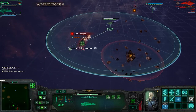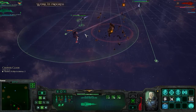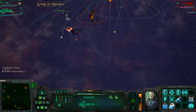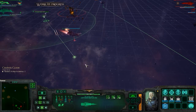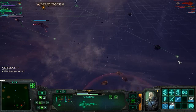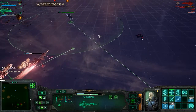Understood. Yes, Admiral. Control. Orders received. Cruising speed set. Underway. Underway. At your command. Engine's hot. Changing course. At your command. Helm coordinates acknowledged. Acquiring new vector. Cruising speed set. Setting course.